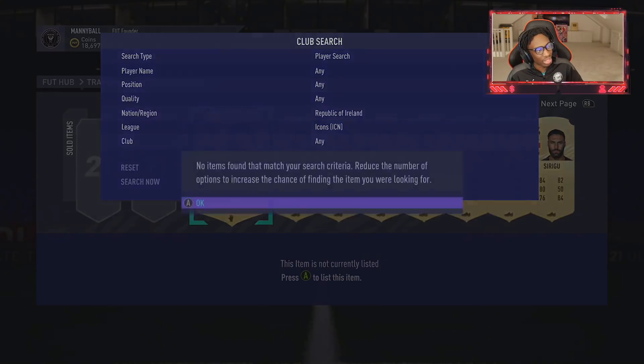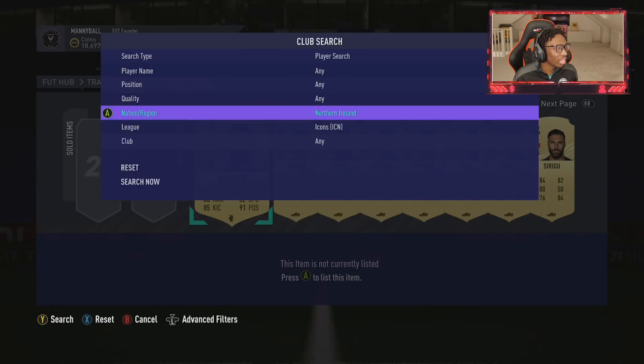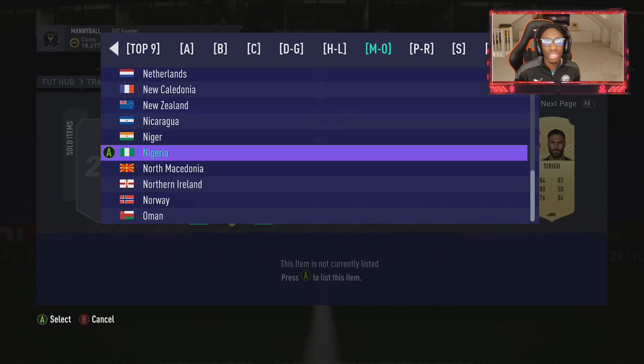Roy Keane - surely not. Thank God, it's not Roy Keane. We skipped Portugal. Northern Ireland - you got sent! Someone got sent. It's George Best who we got last week. Listen, don't release any more of these packs because you're finishing the coins that I need for past and present - I'm just letting you know that, EA.